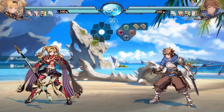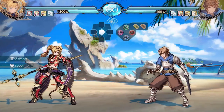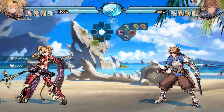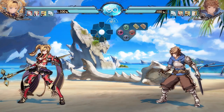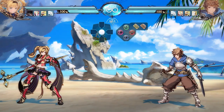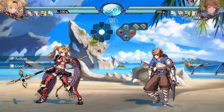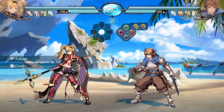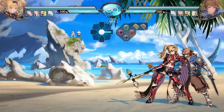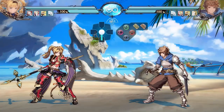Last but not least we're going over her Rhapsody — this is probably her most important special move because it unlocks other special moves that are really really strong and can be utilized in neutral. The stance itself has an armor property: the light stance guards mids, the medium stance guards lows, and the EX or heavy stance blocks everything — both lows and mids. When you press a button from the stance it does a follow-up. The light follow-up is a horizontal slash that's really good in neutral for catching stray hits, and the EX version can wall bounce.